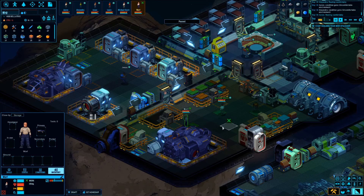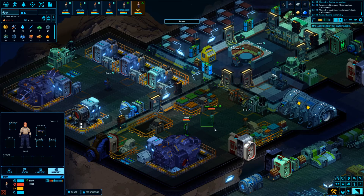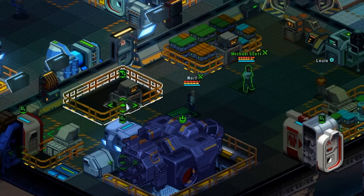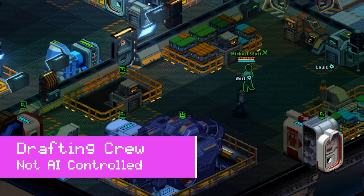This is where the weapons are being stored. We're going to get the people with the highest weapon skill — Wharf over here is our weapon specialist. If you right-click, it'll show a little overlay, and that's where you draft them. Drafting means you take direct control of their body.